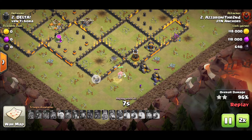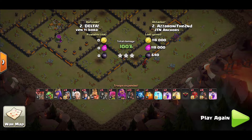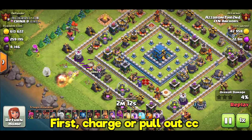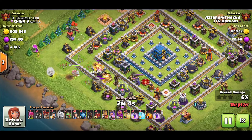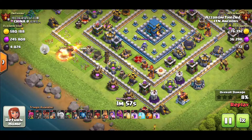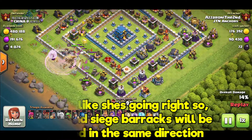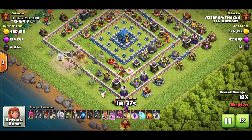That's the basics of the queen charge hybrid attack strategy: charge in, go for the CC, take them down however you need to. If you can charge the town hall and take down the CC I definitely recommend doing that, so you can use the king and siege barracks to set up pathing to push your hybrid through the middle for that three star. Very simple strategy - make sure you practice it in matchmaking before going into war. I would not jump straight into war with the hybrid strategy if you've never used it before. I'll have some more matchmaking replays play at the end.